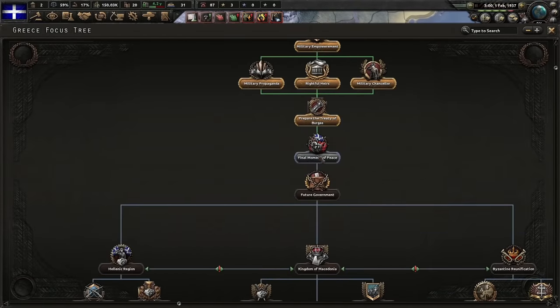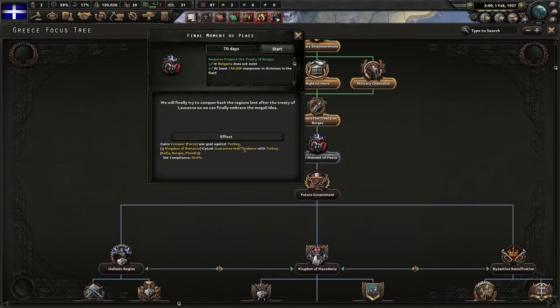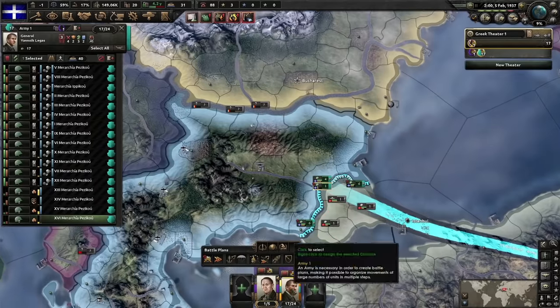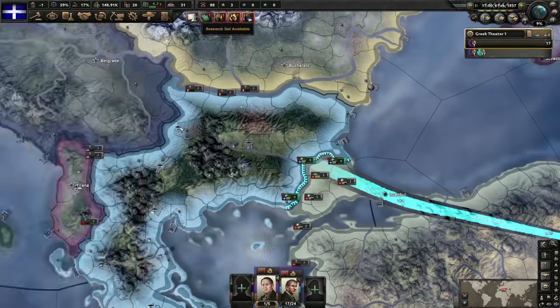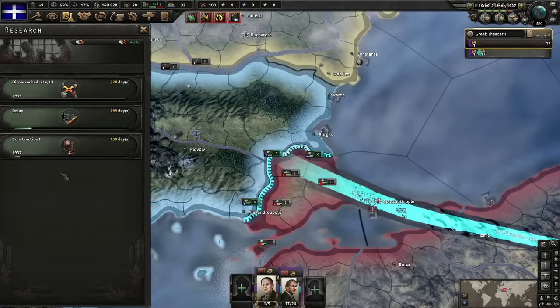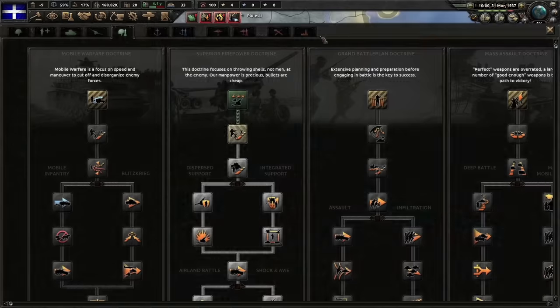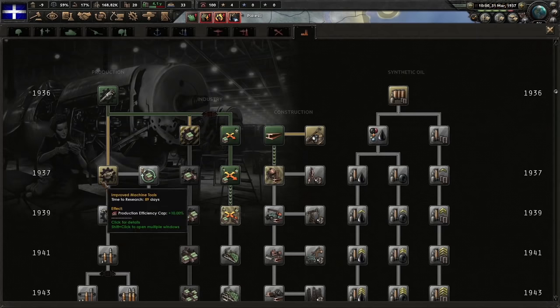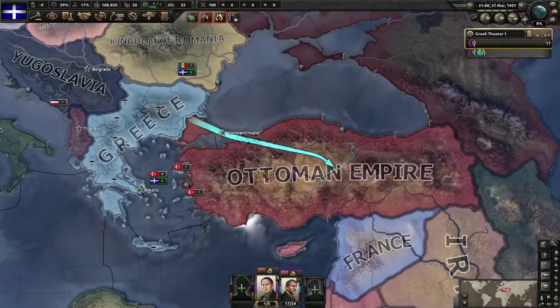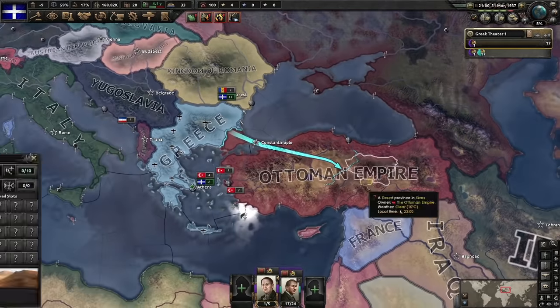Now we can go for this focus — the Final Moment of Peace — war goal against Turkey, and it sets compliance for all of Bulgaria to 50%. Don't mind if I do. Put everyone on the front line, stop training divisions. Dispersed industry three for the boost, then hop on to construction two and machine tools two. The Turks have now become the Red Ottoman Empire.